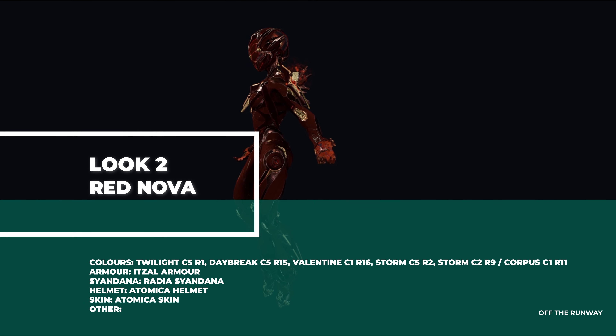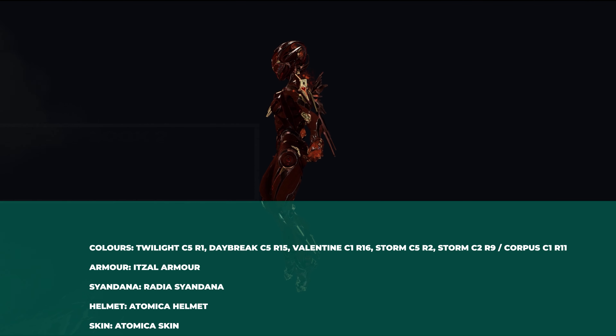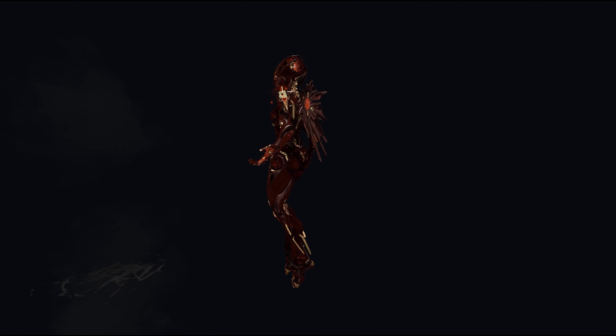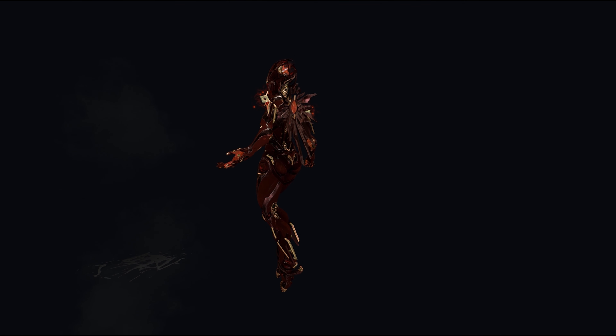Look number two is inspired by a reactor going into overdrive, so it's a pure red look here. For armor I'm using the Itzal Armor, and on the back I am using the Radiesseye Liner which comes with the Deluxe skin package.